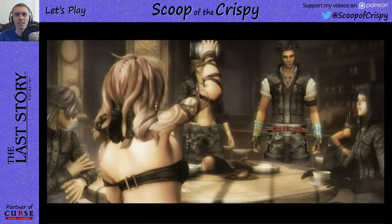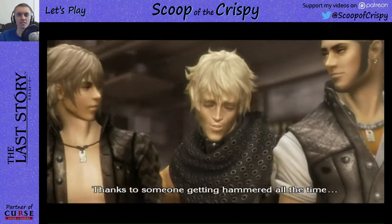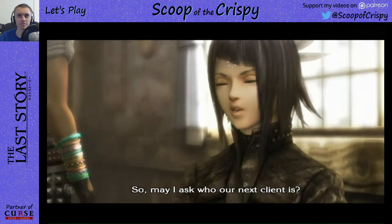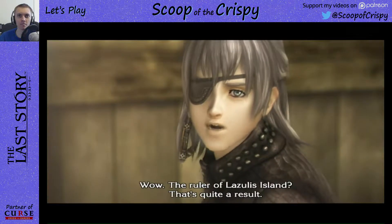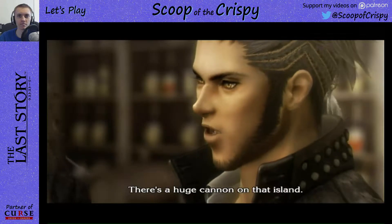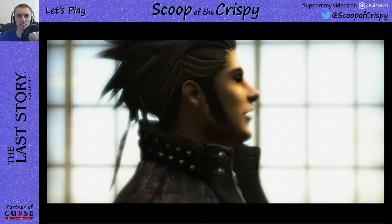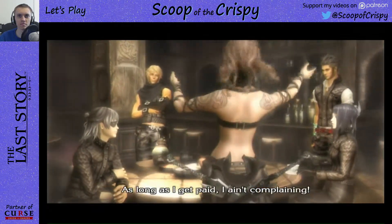A few days earlier — it all began at the bar. Looks like we have a new client. 'So she's the drunkard — thanks to someone getting hammered on the time.' They're a team of rogues. The ruler of Lazulis Island — that's quite a result. There's a huge cannon on that island, but all that magic is dangerous — it draws all kinds of monsters to the area and we have to clean up. 'As long as I get paid, I ain't complaining.'